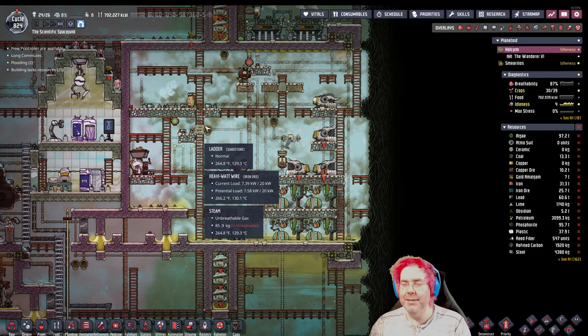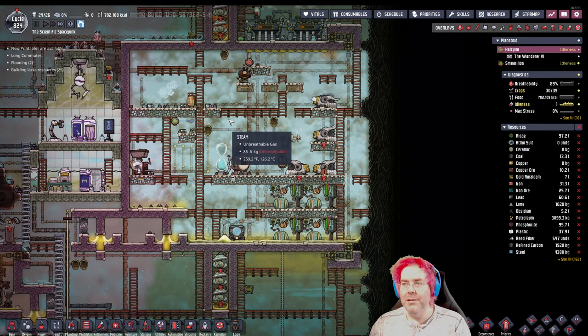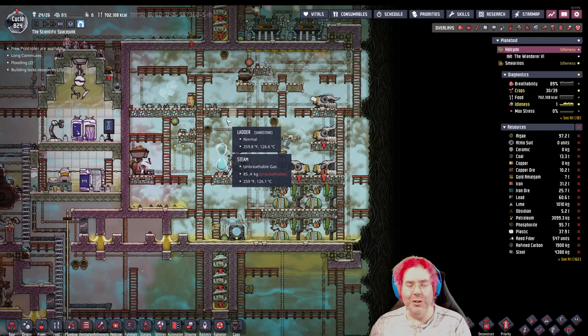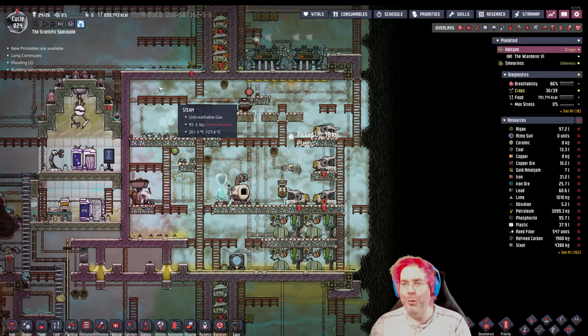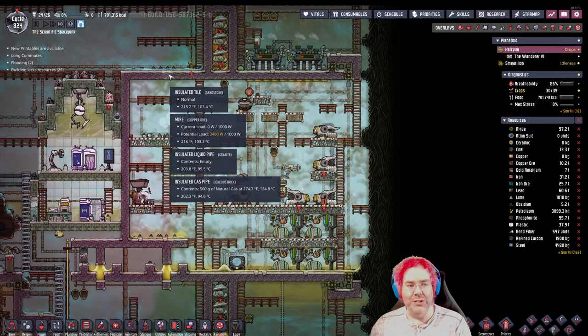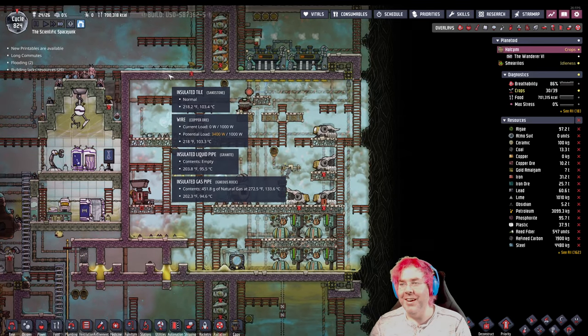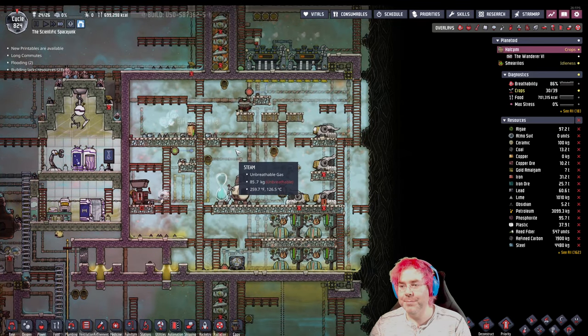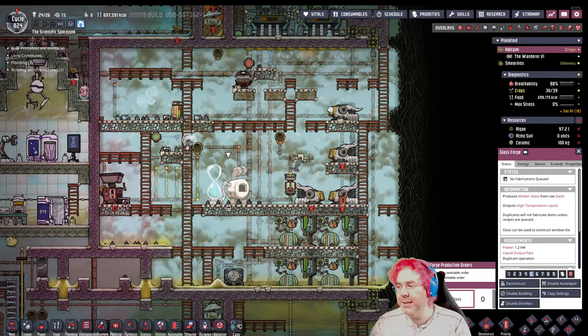The worst case is the petroleum overheats. If it does, then the pipes will break and release sour gas, which would be bad. How bad would it be? I'm not sure — we'd probably have to do the thing we did before where we set up some pumps and filters. But look — we finished our pipe, so let's make some glass.